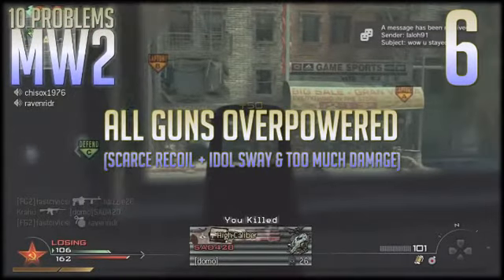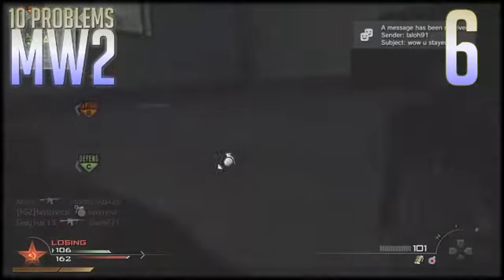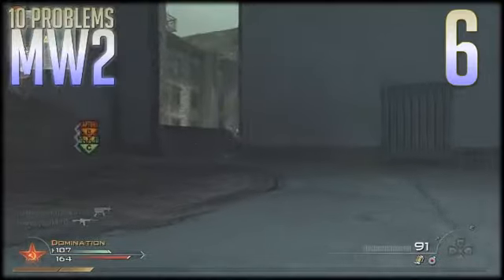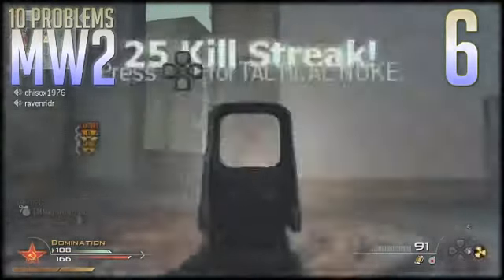Number six is the fact that while all the guns in the game are balanced, they are all overpowered. All the guns need to be weakened because they all have a ridiculously fast time-to-kill speed.